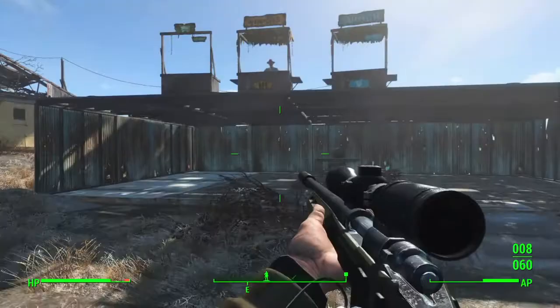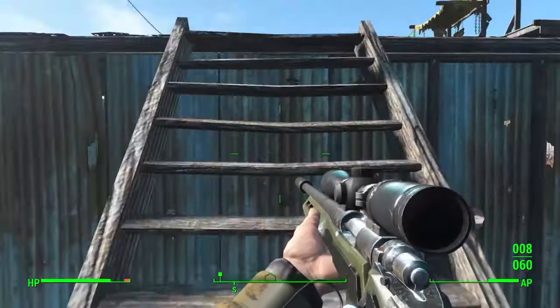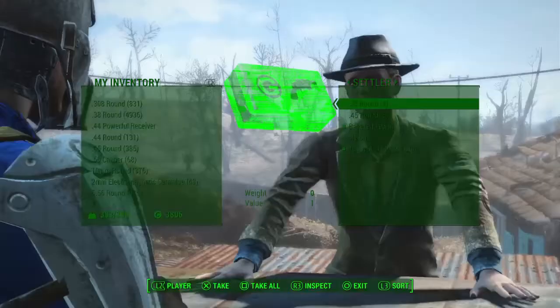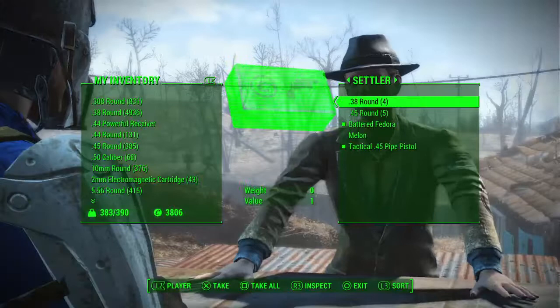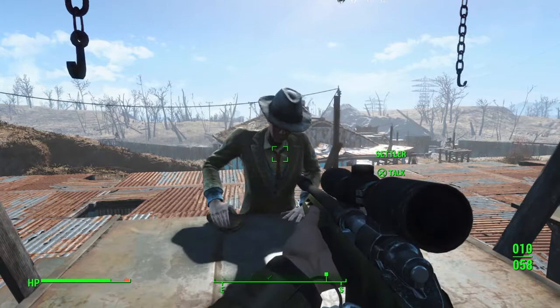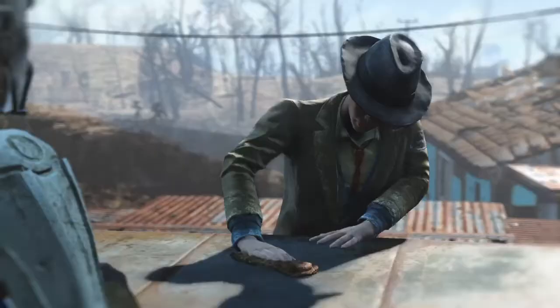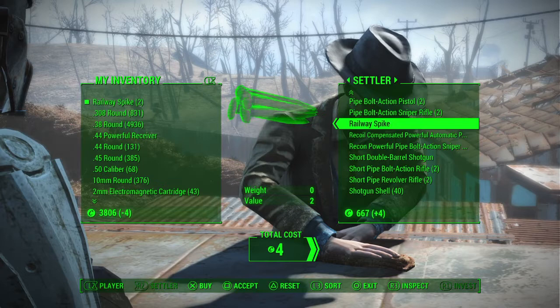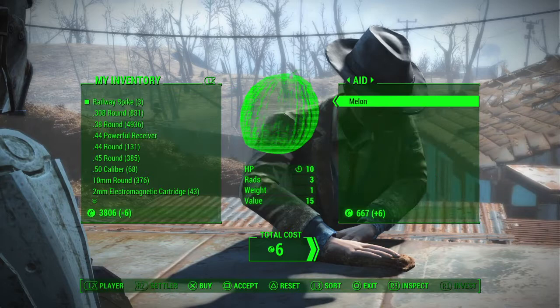I've set up a couple stores up top and I've assigned a few people to be in charge of that, but they normally don't stand at their post for some reason. It's kind of irritating. Hey there — looking for a weapon? Let's trade. Wow, she really doesn't have much in stock. Maybe I need to click barter instead of trade. Railway spikes — they're very uncommon. It's kind of annoying. Shotgun shells — we can get all of them.